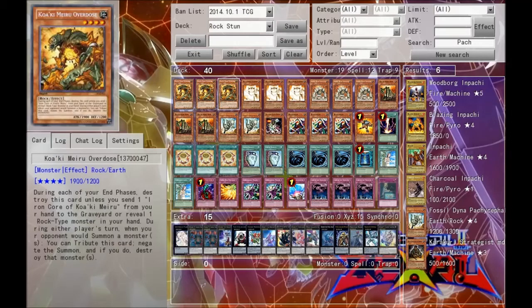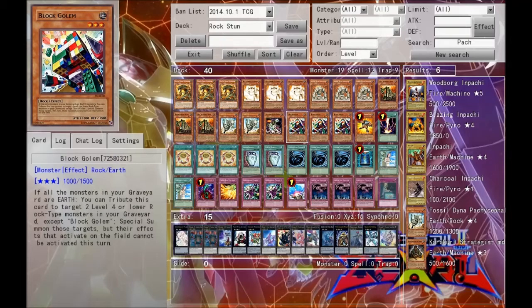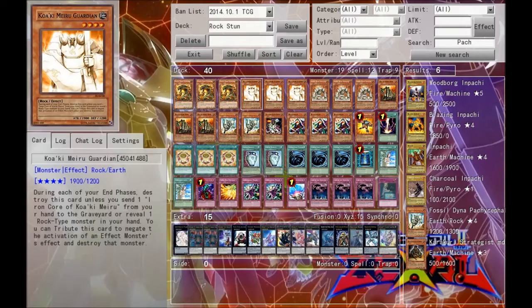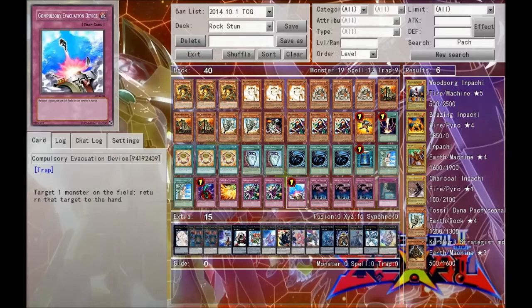Then we have Phoenix Wing Wind Blast, which deals with monsters that we normally can't deal with off the bat, and it also dumps things like the Overdose and Guardians in the graveyard for the Block Golem play later down the road. Next we have double Dimensional Prison, just to stop opponents from walking over our monsters if their effects don't get to go off. Next we run one Compulsory Evacuation Device, just to stop opponents yet again and get rid of monsters we don't really want to deal with.